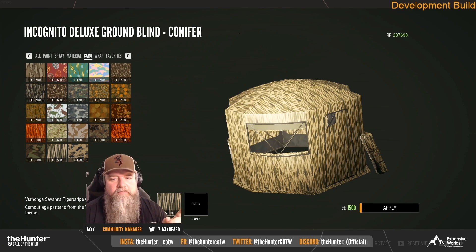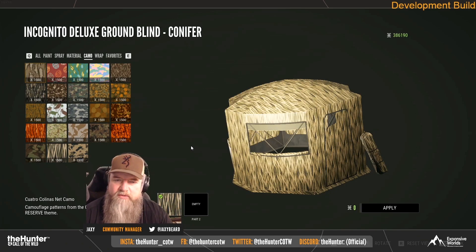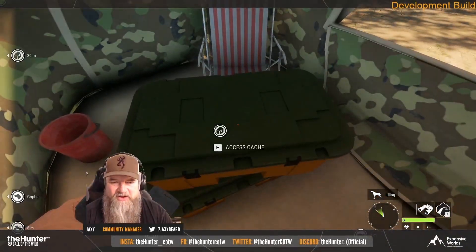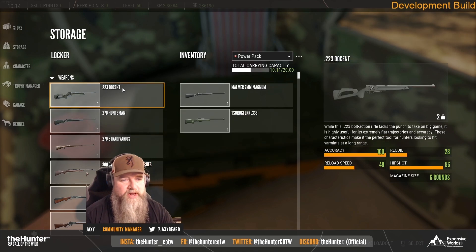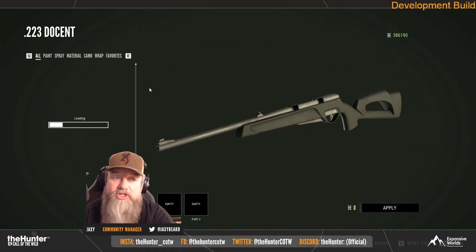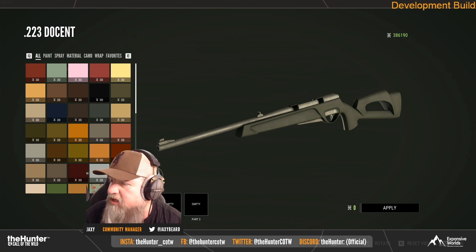I think kangaroos and saltwater crocs are the two species I'm most looking forward to. What species are you most looking forward to on Emerald Coast Australia? Let me know in the comments — what are your top two, and what are you going after first? Here's the .223 — it's getting a buff and will get stronger. There's also the new Latent Lakes cosmetic pack that goes with it.